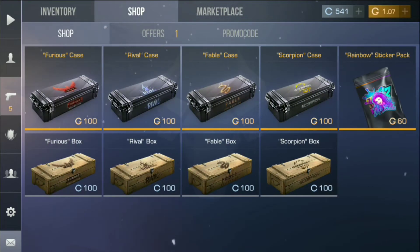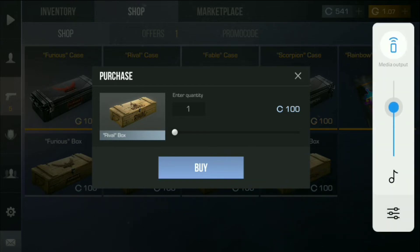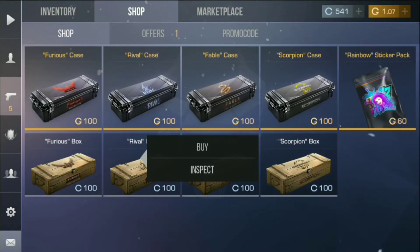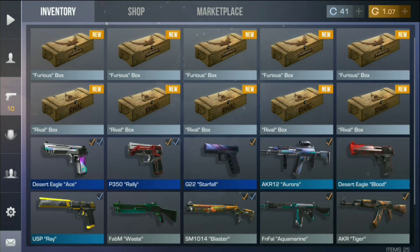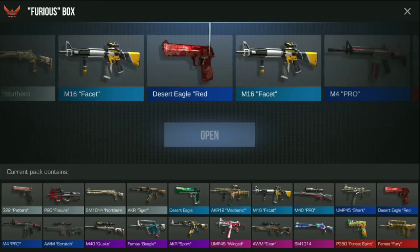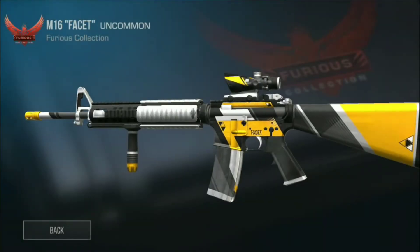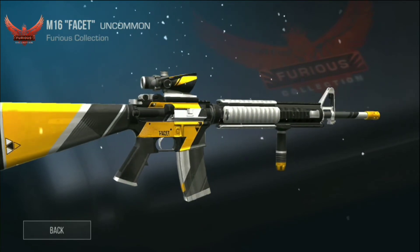If we buy and open this box we may get the Necromancer AKR or AKR Sport. Let's unbox it — first we will go with the furious box. Let's open it... yes! We just got M16 Facet. It's uncommon, but we will try to get more rare guns.